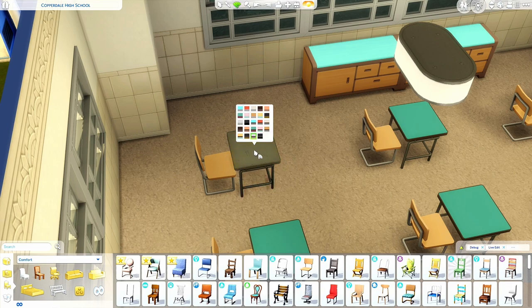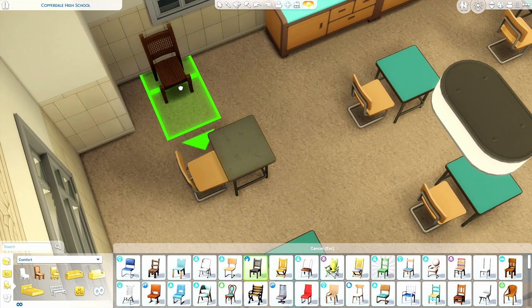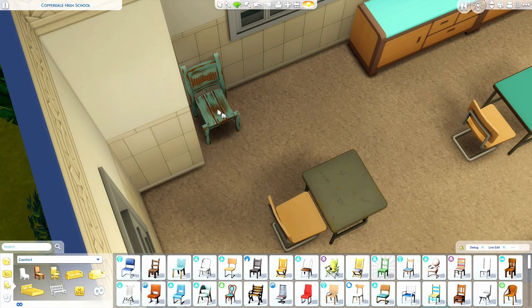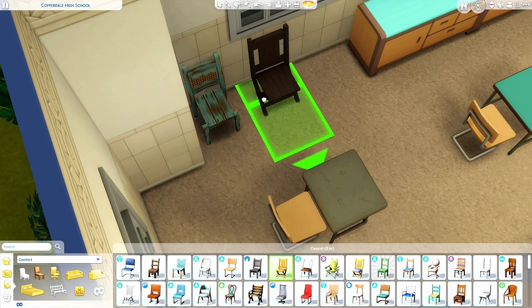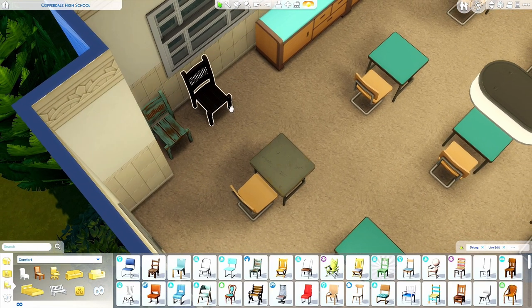An even better way to cycle through swatches is: once you've selected your item, hit the Plus key to cycle through all the swatches one by one before putting it down. It gives you a look at how things feel before making a commitment. One thing to note: once you've placed the item, if you try to hit Plus or Minus, it'll just zoom in and out. This is only for when you first select the item before you've placed it. Also, if you eyedropper and make a new one, it will cycle through as well.